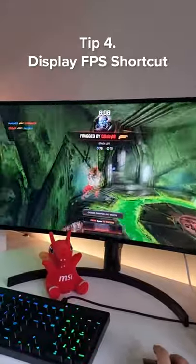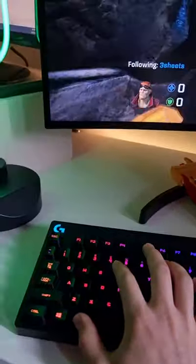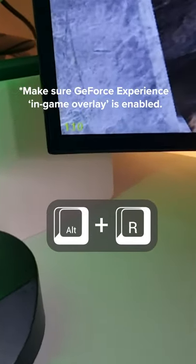Tip number four: running an Nvidia GPU but aren't sure if you're getting the best performance in game? Hit Alt+R and it will show you your real-time FPS.